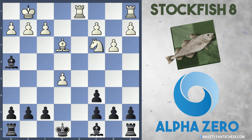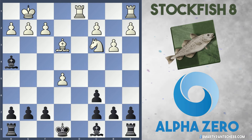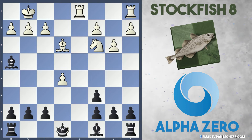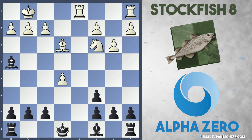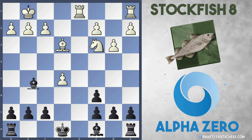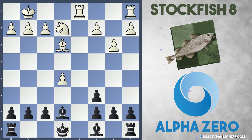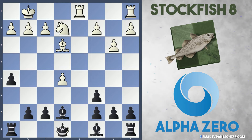Everything's been traded off pretty much, and Black is left with the two bishops but has doubled c-pawns. However, the structure is very solid for Black. To optimize their bishops, AlphaZero played Bishop to e7, stopping any Bishop c5 ideas from White. Stockfish continued with Knight to e2, and AlphaZero launched in with h5, just gaining more space.